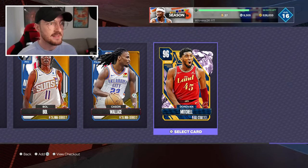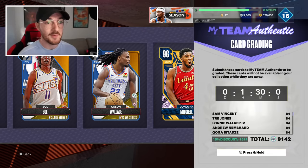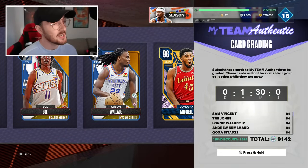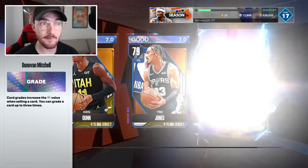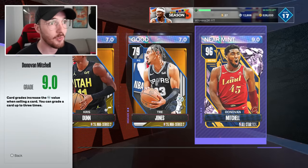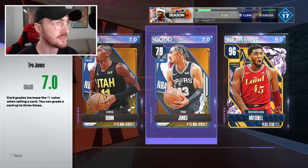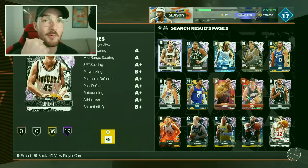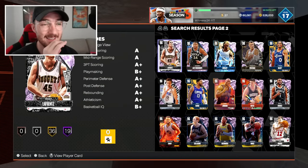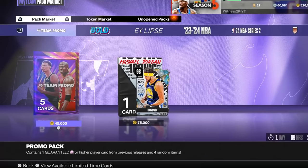We're sending him to get graded. Hopefully we can get a 10 because I am gonna sell him — he doesn't make my lineup but he's really good for a pink diamond, one of the best pink diamonds. It's gonna cost me 9,000 MT. Donovan Mitchell has been graded — it's a nine. A grade-nine card now sells for about 8,000 MT more, so it still wasn't even worth it. Still wasn't worth it.